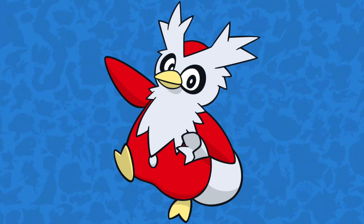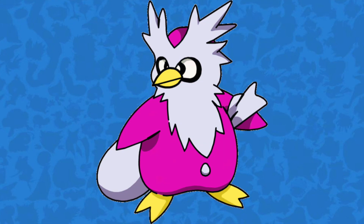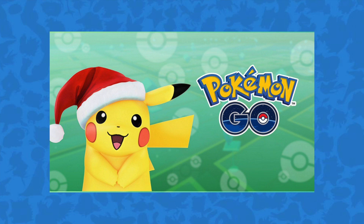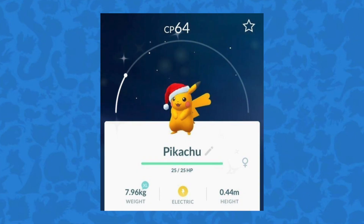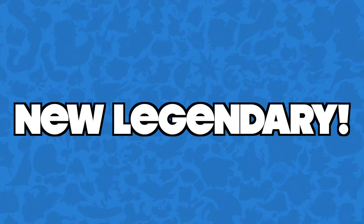Speaking of new Shinies, Delibird is making a return for this event, and so is his Shiny form. Additionally, the Santa Hat Pikachu that gets released every single year is also findable as Shiny in the wild. In total, this event has 13 new Pokémon and 4 new Shinies. Next up is the new Legendary Pokémon.